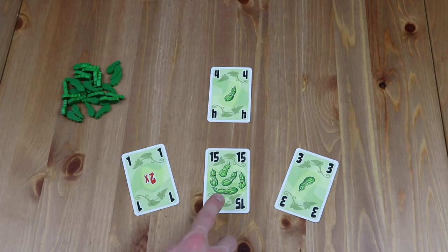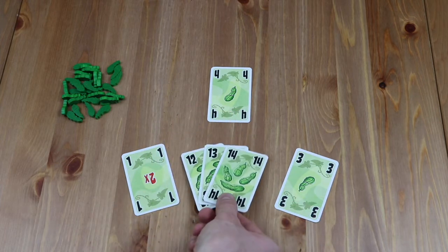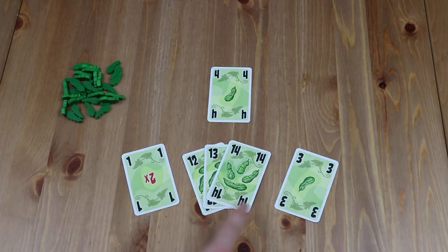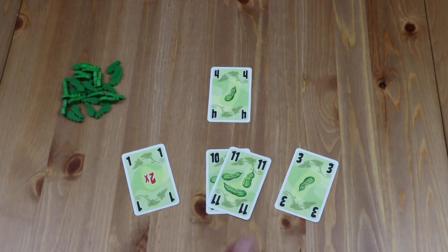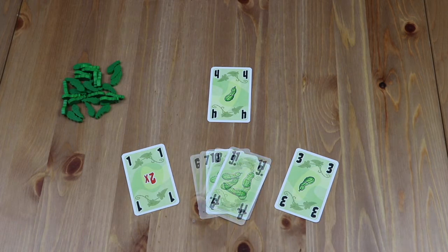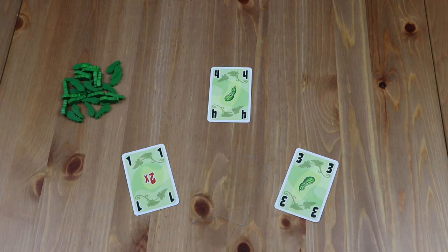If the winning card was a 15, players must take 5 cucumber tokens. If the winning cards were anything from 12 to 14, you have to take 4 cucumber tokens. If the winning card was 10 to 11, the player must take 3 cucumber tokens. If the winning card was 6 to 9, the player must take 2 cucumber tokens. And if the winning card was within 2 to 5, like in the example we see here on the table, the player must take 1 cucumber token.